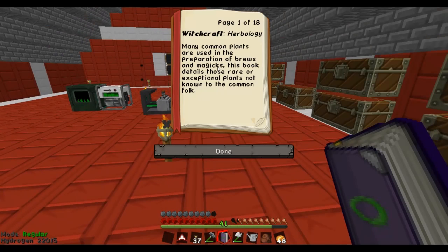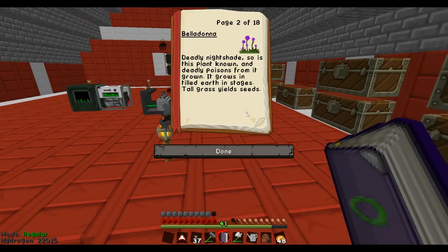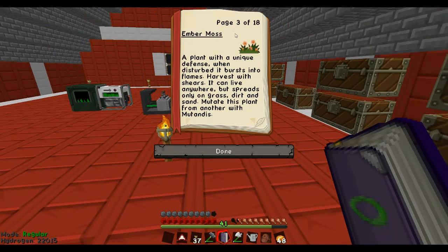Many common plants are used in the preparation of brews and magics. This book details those rare or exceptional plants not known to the common folk. I'm not common folk anymore, I'm learning. Belladonna - deadly nightshade. So is this plant known, and deadly poisons from it grown. It grows in tilled earth in stages, tall grass yields seeds. So I have some belladonna growing, I think. Ember moss: a plant with unique defense - when disturbed it bursts into flames. Harvest with shears. It can live anywhere but spreads only on grass, dirt, and sand. Mutate these plants from another with mutandis. I think I did this on camera, but I made a bunch of these and they're spreading in my garden.